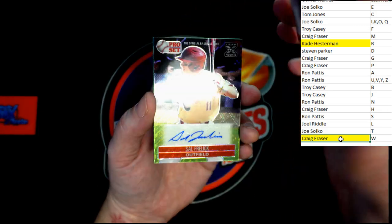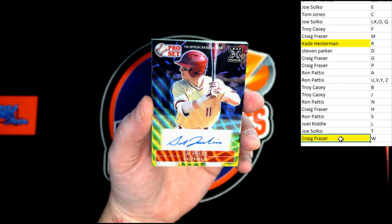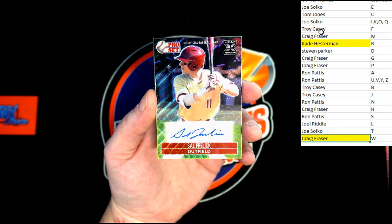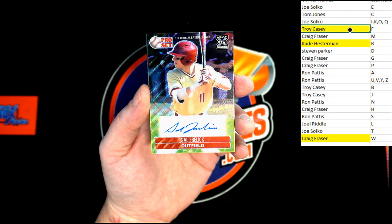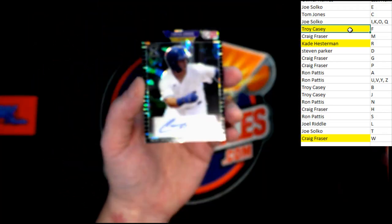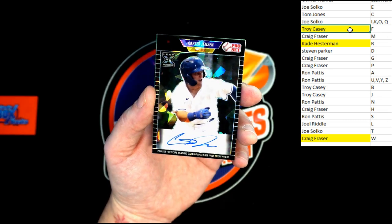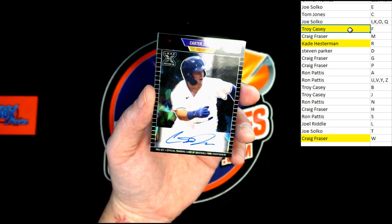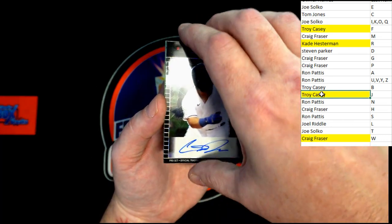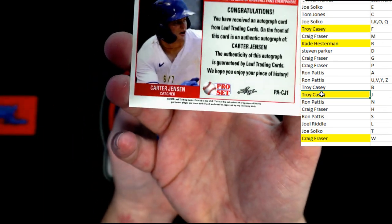And behind that — oh, a South relic! Outfielder, that XRC card looks really good. Troy C, that one's going to you. I'm sure you don't want to hear me geeking out over the designs. That one is not numbered. Up behind that we've got Carter Jensen — that will be going to Troy C. Very nice card, let's flip it over and check for a number.